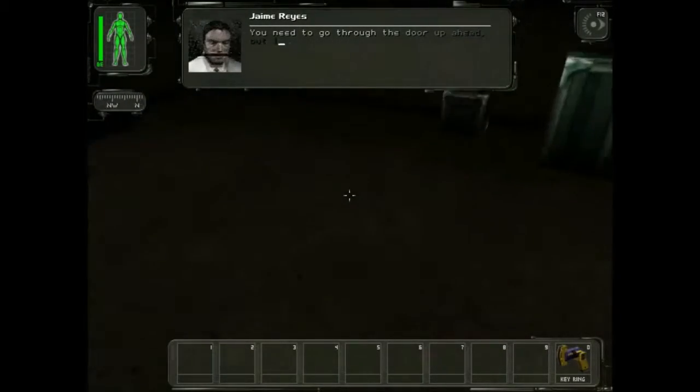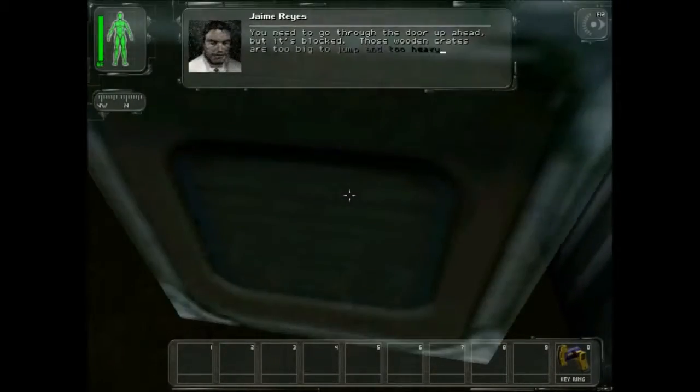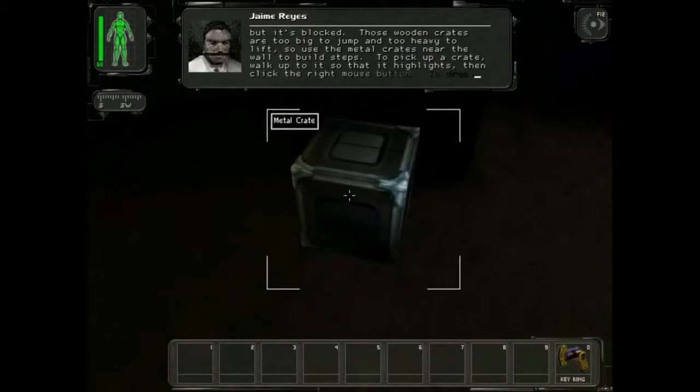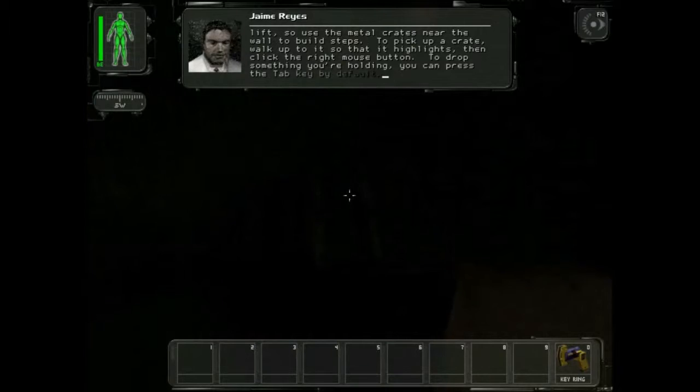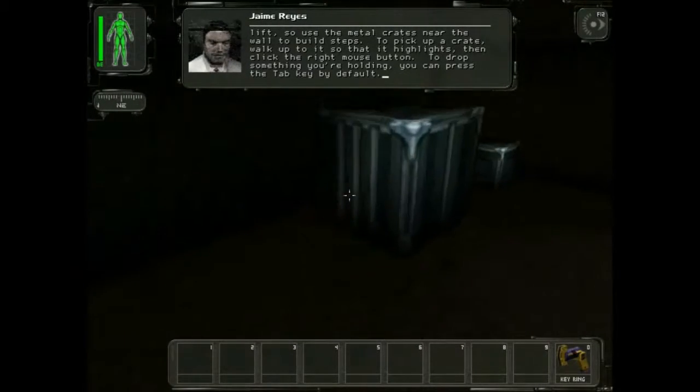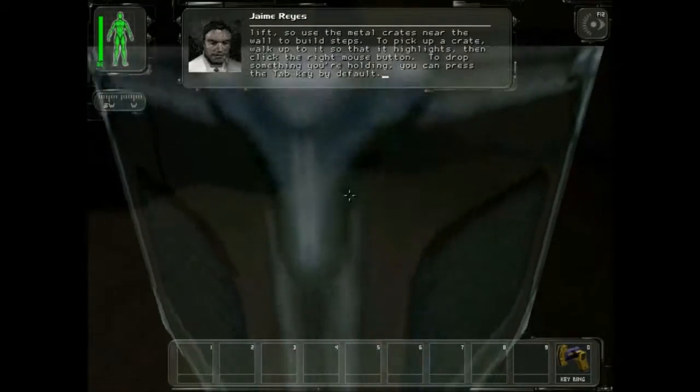I need to go through the door up ahead, but it's blocked. Those wooden crates are too big to jump and too heavy to lift, so use the metal crates near the wall to build steps. To pick up a crate, walk up to it so that it highlights, then click the right mouse button. To drop something you're holding, press the tab key by default.